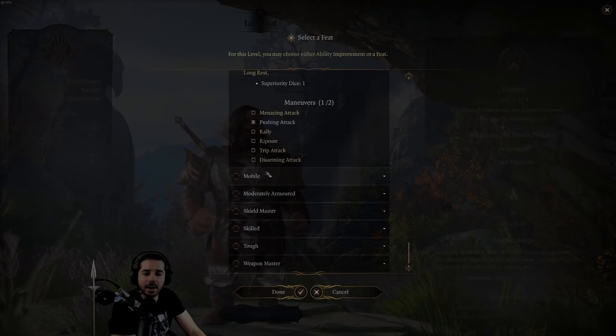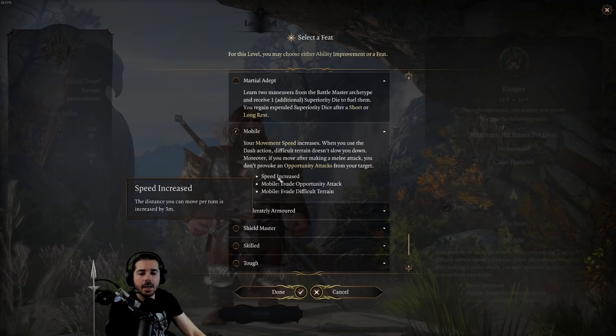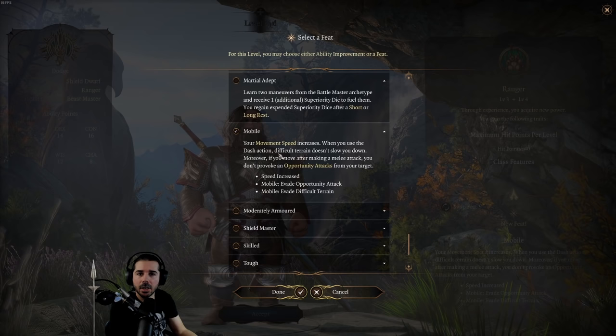Now, on to a feat called Mobile. Mobile increases your movement speed by 3 meters or 10 feet. It also makes it so that the Dash action is no longer slowed down by difficult terrain from the environment or something an enemy placed on the ground.